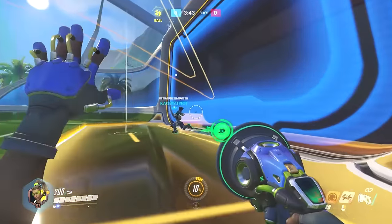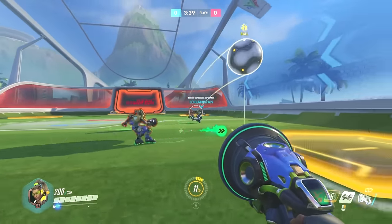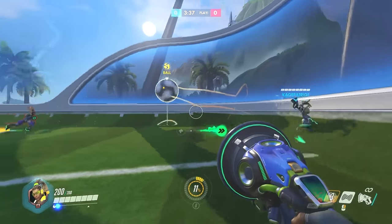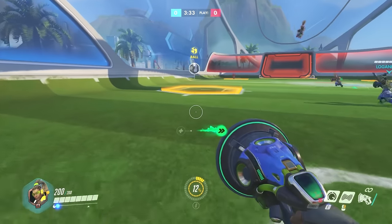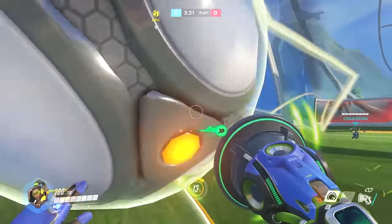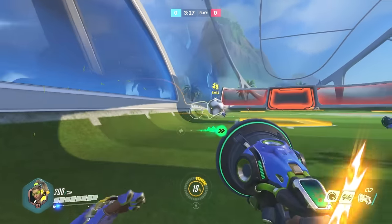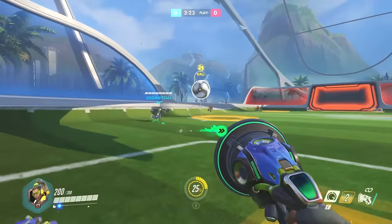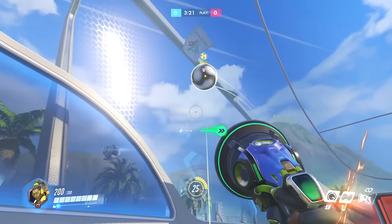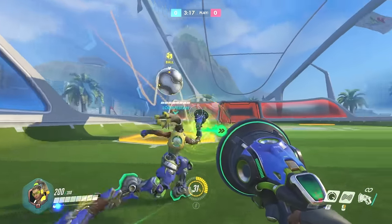I have no idea what this is — it just came out yesterday. Leo's got a couple games under his belt. It looks like football, or soccer as some of us say in the States. Lucio would call it football, which is the correct name, by the way. Everyone's Lucio, and you just sort of sound-blast the ball around. His primary fire has been replaced with his melee attack, so you can also physically punch the ball around.